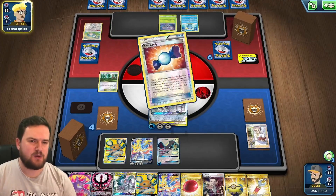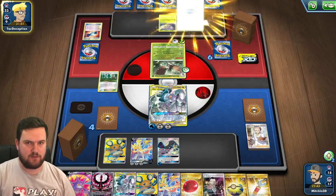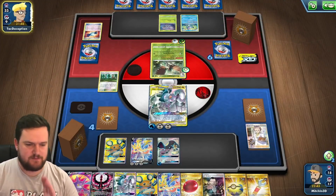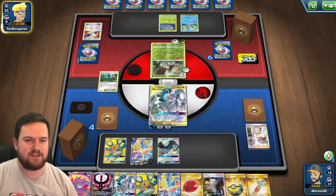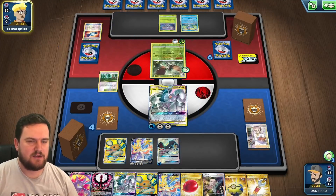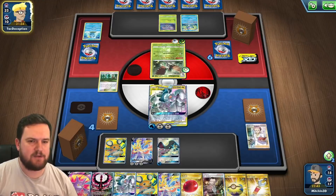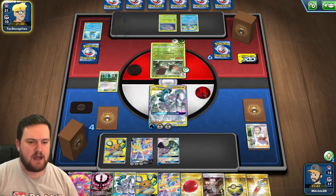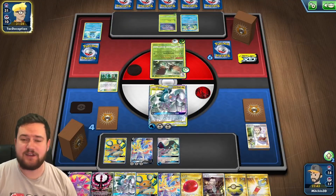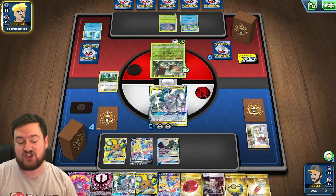Now we're in a weird spot — we've used Mawile, so we're relying on our opponent to whiff for one turn. If they put double Decidueye in play or use double Scoop Up Net, the game becomes unwinnable for us. They got an Evo Incense off the Drizzile — no Scoop Up Net. This is the thing about this kind of deck: you can just tech in another card if you want to. You can tech in Aegislash and you just automatically win.